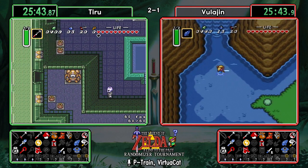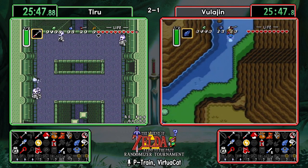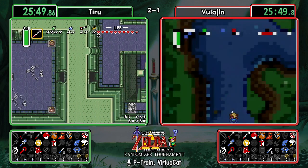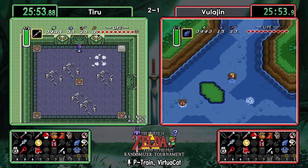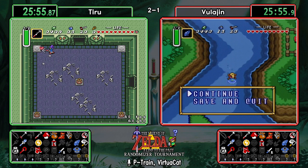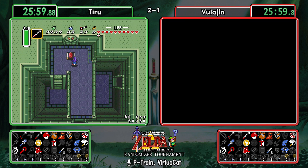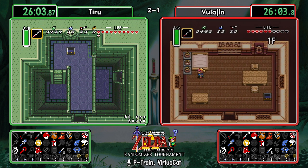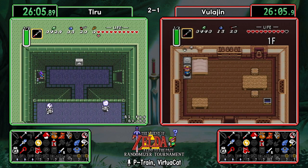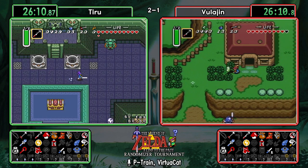Vula messes up the waterfall — oh man! Another little glitch you can do here: if you are fake flippering and go into the waterfall, then exit back out and enter again while having the moon pearl, you'll actually start water walking — you can walk and even dash on deep water. That's really nice.